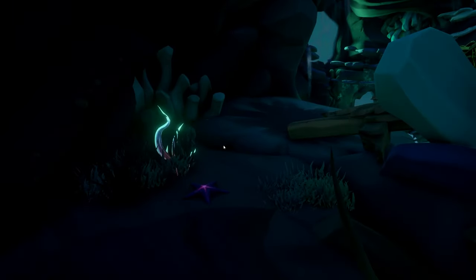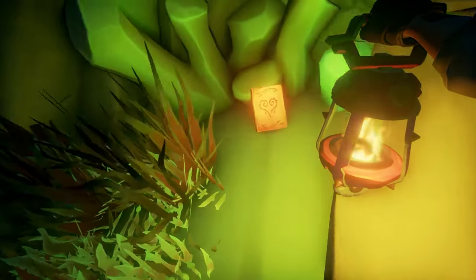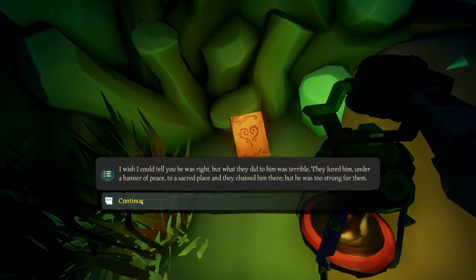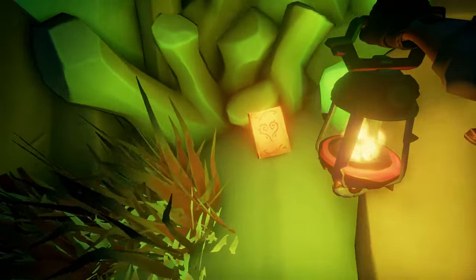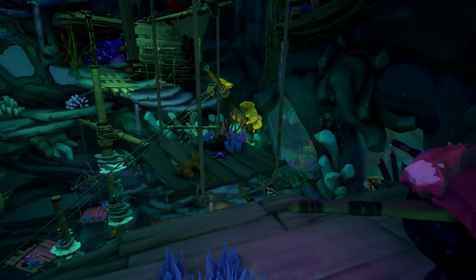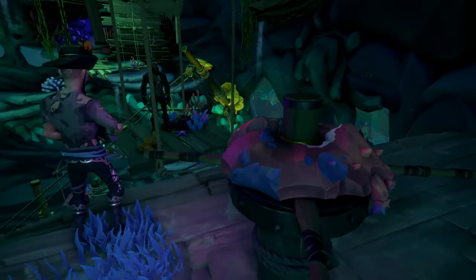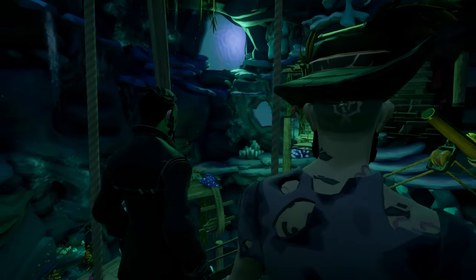The third journal is actually located right here on the left, so don't forget this one. After reading that journal, continue your way up. For this next puzzle, you're going to need everyone to jump on the platform — drop the anchor and it's going to rotate you around. You'll just need to jump from platform to platform to get to the next spot.